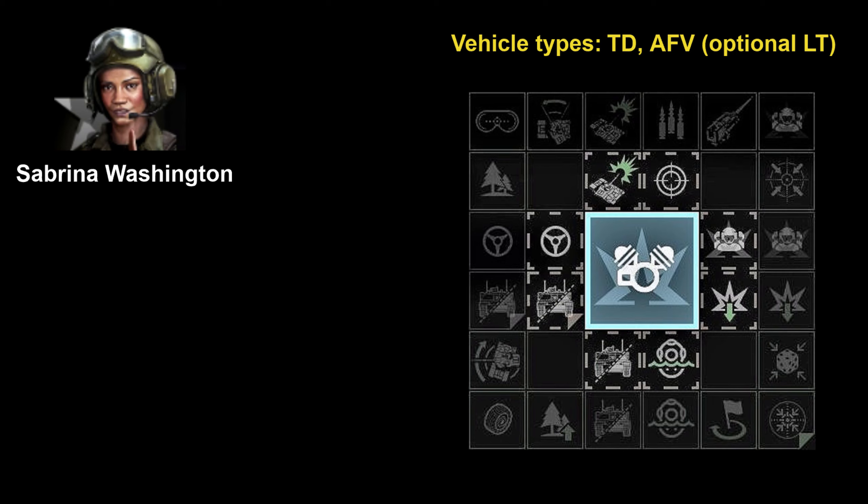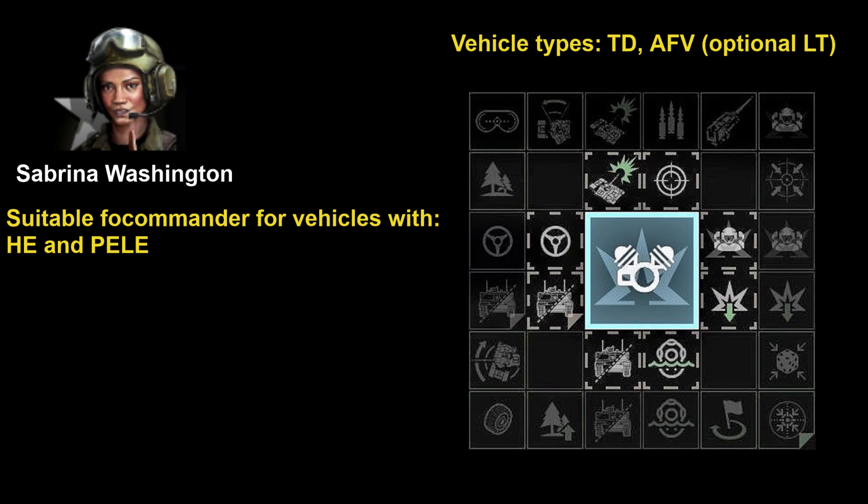Sabrina Washington is more suitable for tank destroyers and AFVs rather than tanks. She is very suitable for vehicles that fire high explosive shells because she has massive module damage bonuses. She is especially deadly on vehicles with enhanced lateral effect, and she's also suitable not only for tank destroyers but many AFVs as well.